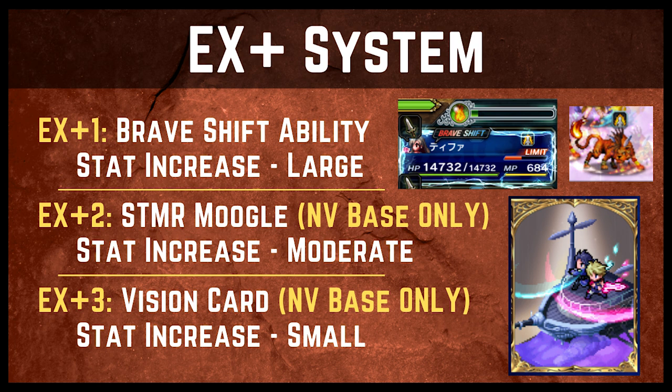EX plus two is the next stage in your character's evolution. For seven star units that are made into Neo Visions, they get a moderate stat increase only — no additional benefits. If the character is a Neo Vision base character, such as the new CG Cloud, he gets an STMR moogle when he reaches EX plus two. This is important because you don't get the STMR by fusing duplicates like you do with seven star units — you need to moogle them. So being able to EX plus two your Neo Vision base characters is helpful because it gives you that STMR moogle.